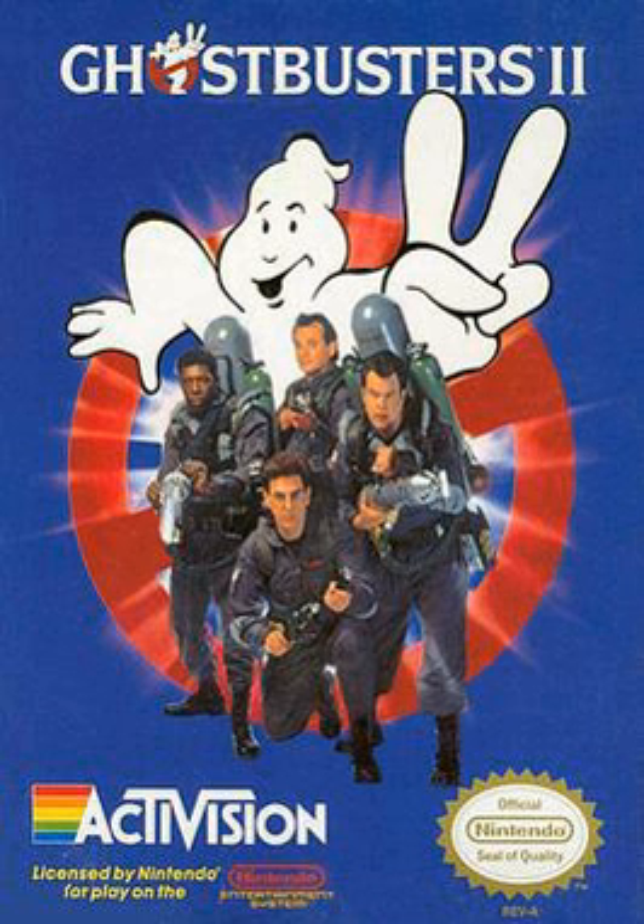Ghostbusters 2 is a 1990 video game for the NES, developed by Imagineering and published by Activision, based on the film Ghostbusters 2. Synthesized versions of songs from the film are featured in the game, the main theme and "Higher and Higher". In Europe and Japan, HAL Laboratory released its own Ghostbusters 2 game called New Ghostbusters 2.